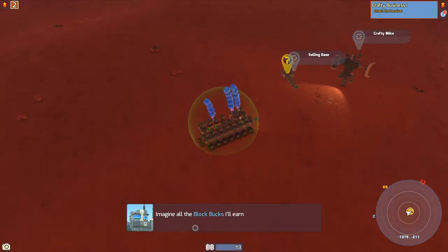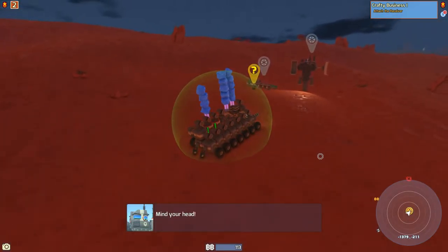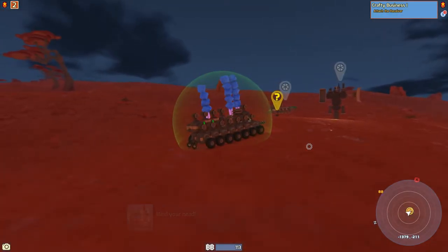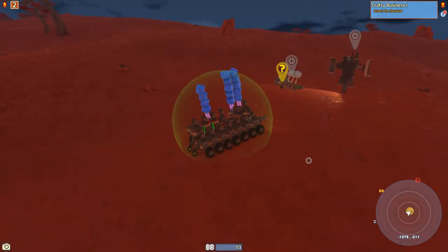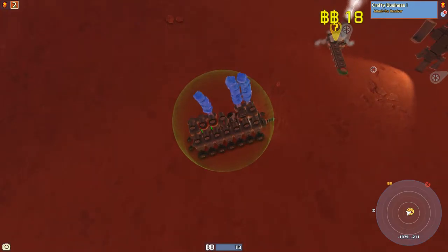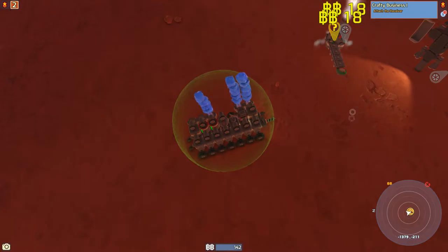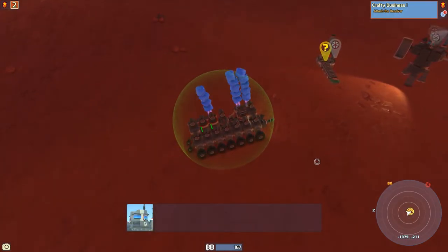Imagine all the block bucks I'll earn from selling resource trunks now! So when resources are near this little intake, they'll get thrown onto it and then put on the nearest conveyor belt. And then whatever is attached to the conveyor belt determines what actually happens.